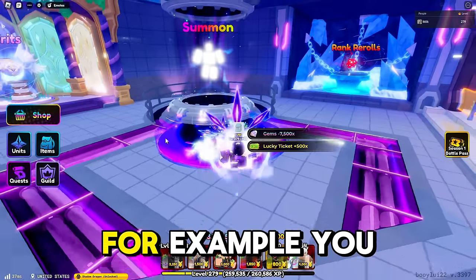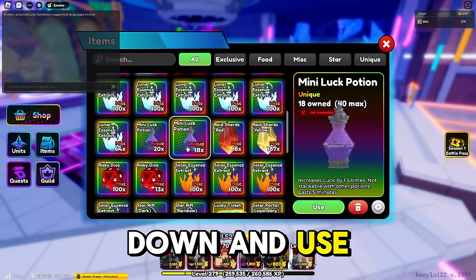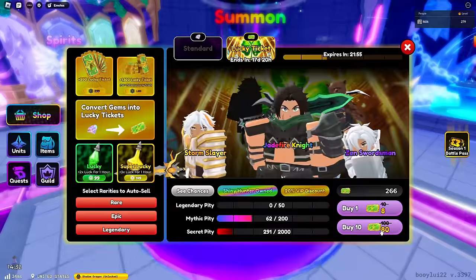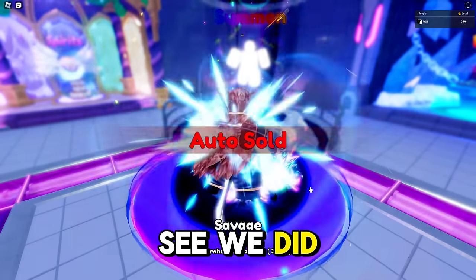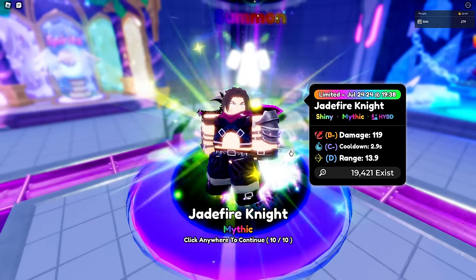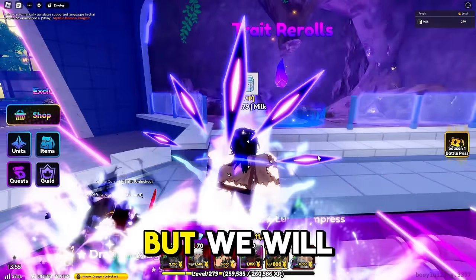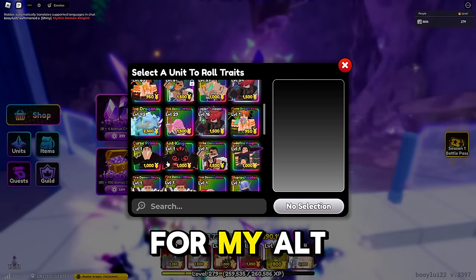You can also go into your items, scroll down, and use Mini Luck Potions — I'm going to put some on and spin just to see if we can get the secret or Jade Fire Knight. As you can see, we did get the mythic. He's shiny — we got Shiny Jade Fire Knight! This is going to be insane for my alt account. I'll do some re-rolls on him to see if I can get that Almighty.